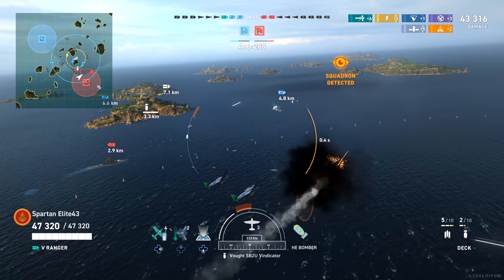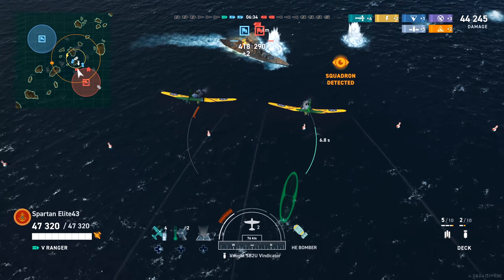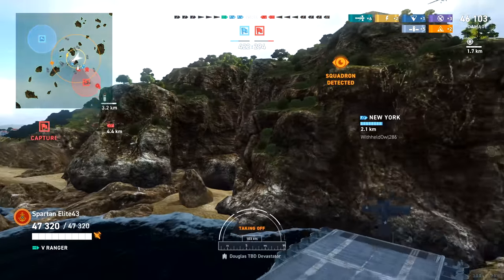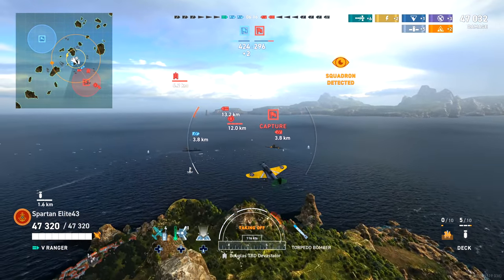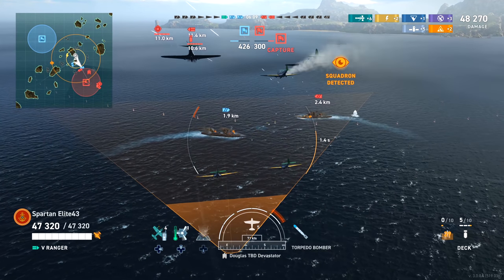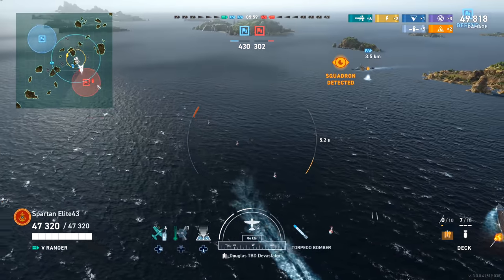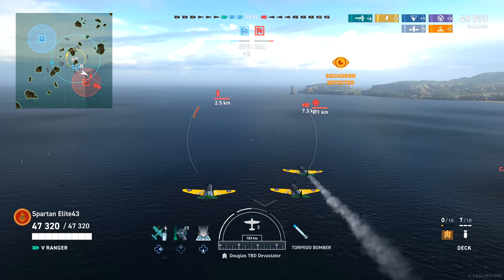We've got more bombs, so we turn back around. We start another attack run — three, two — drop the bombs, and we miss horrendously as he was turning in. We switch over to torpedo bombers and start our next salvo. The battleships are on a collision course but ours is turning to avoid. We go in for a torpedo run — it looks very good, we drop the torps — and he dies just as we get the torpedoes off. He's dead. We're at 50,000 damage.